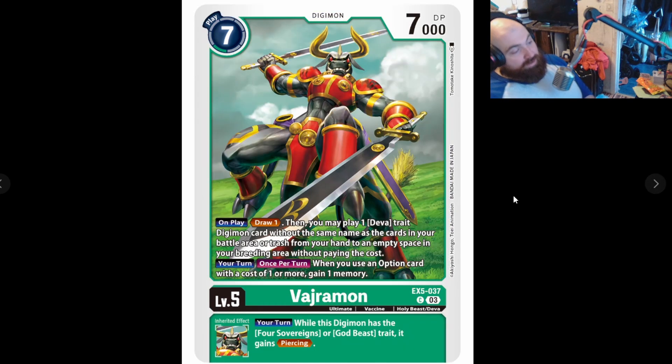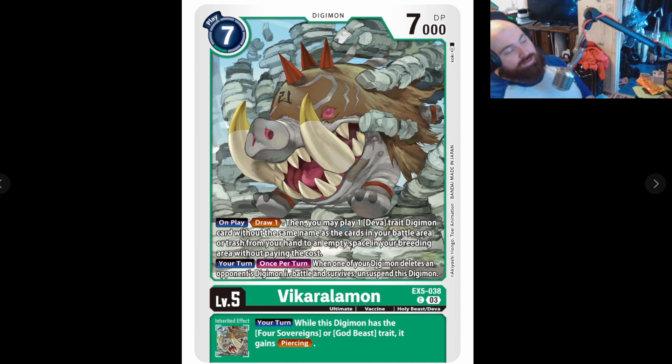Vajramon — the issue with this card is we do have a purple version and it's absolute trash, so you are stuck with this one. Your turn: when you use an option card with a cost of one or more, gain a memory. Your turn: while this Digimon has Four Sovereigns or God Beast trait, it gains Piercing — good green trait. Your turn: when one of your Digimon deletes an opponent's Digimon in battle and survives, suspend the Digimon. The reason I like this specifically is if you do Alliance with this card and your opponent has to block so it doesn't lose two security, you would suspend this — so you're not missing out on attacking still.